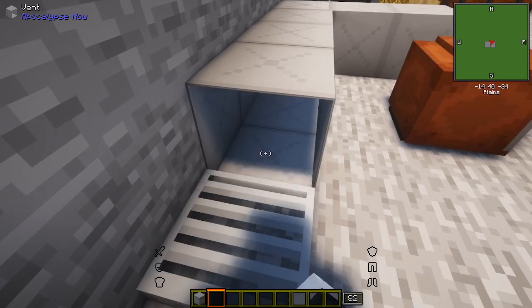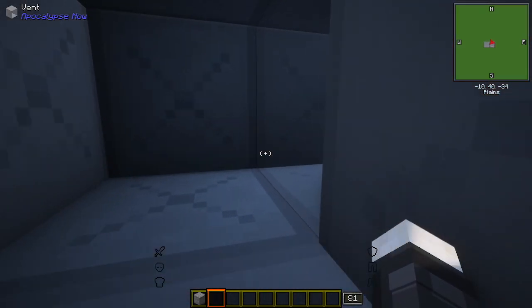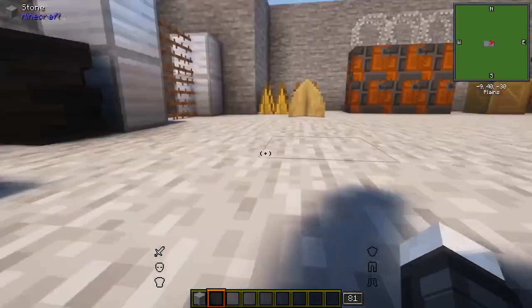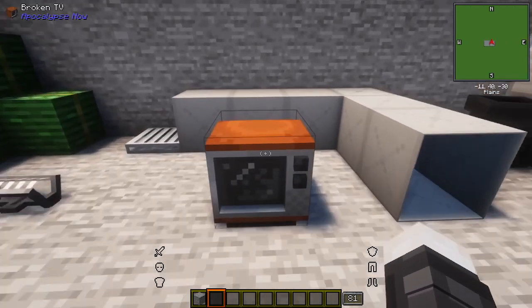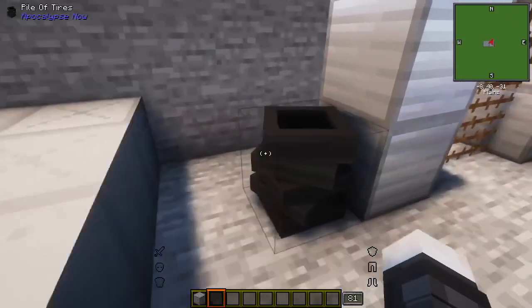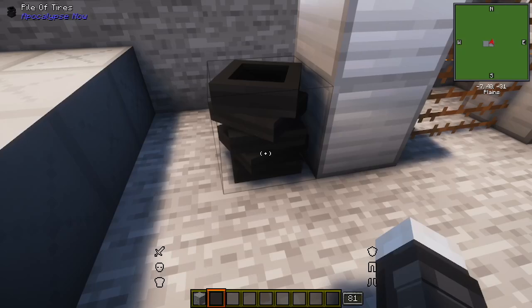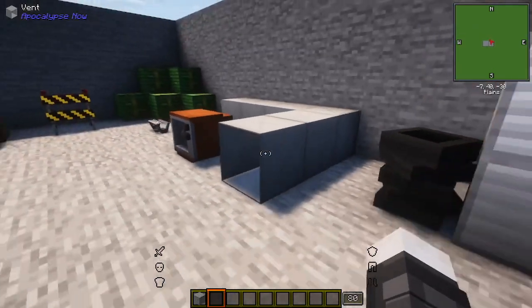Now we've got a vent for your more industrious builds — and you can crawl through it if you have the Crawl mod, which would make the functionality actually workable. There's also a broken TV, basically just for decoration — looks cool but does nothing else. Same with the pile of tires; they don't have cars in this mod so I'm not sure of the use, but it works for a dump or build.